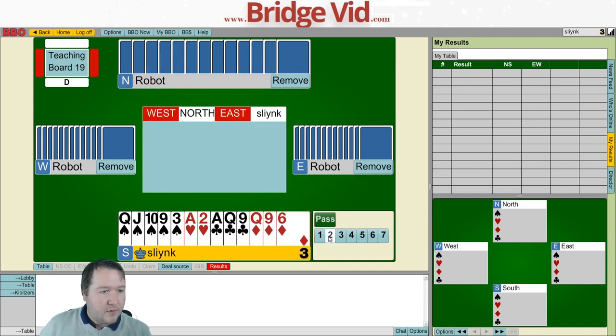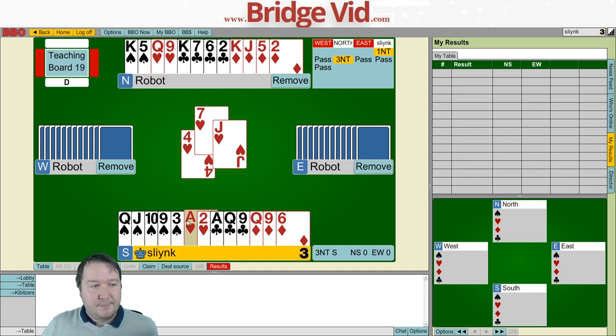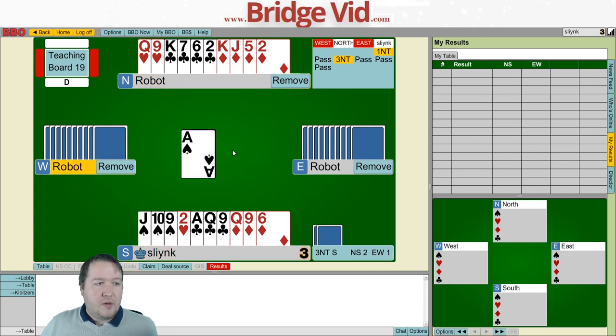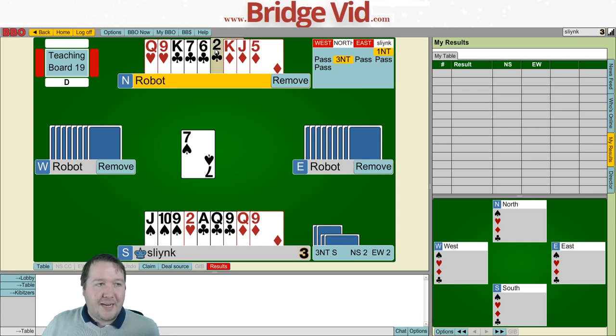Second example: we open one no trump, reach three no trumps, and get the four of hearts lead. What do I know about the suit's length? It could be a singleton, doubleton (four-three is the only lower missing card since I have the two), three cards with the four as lowest, four cards with the four as lowest, or five cards where they also hold the three. The key question is: who has the three?